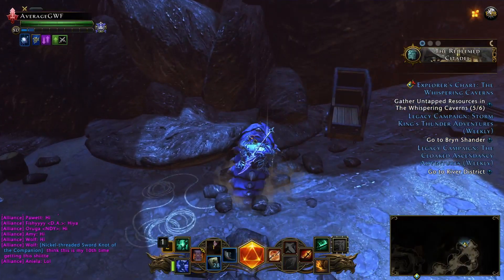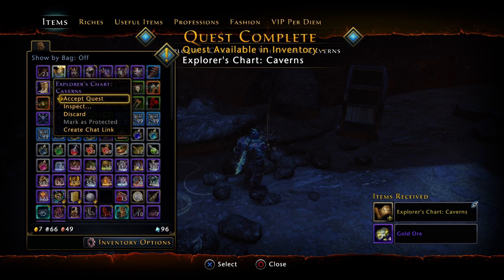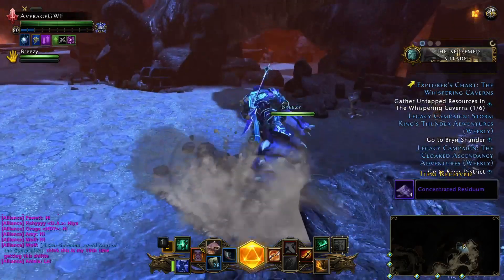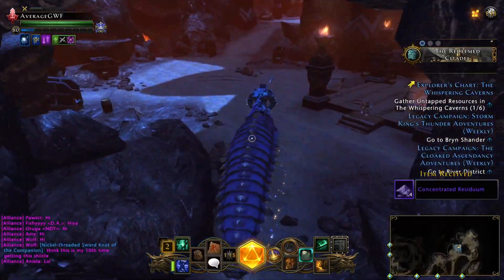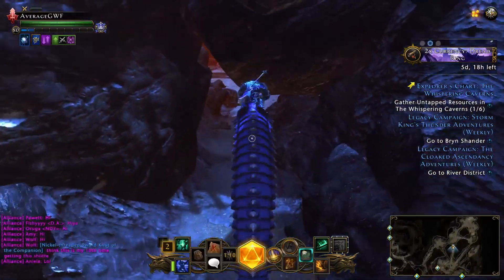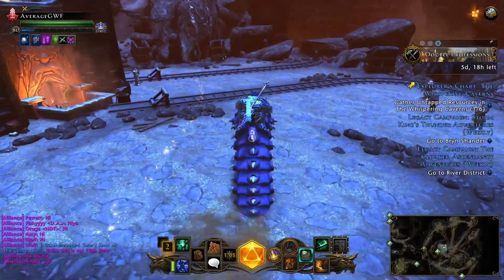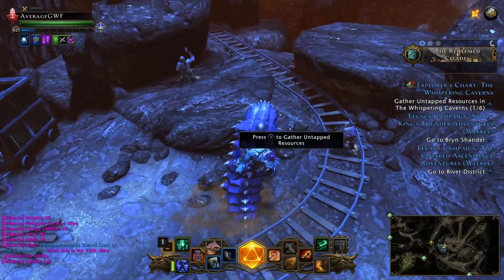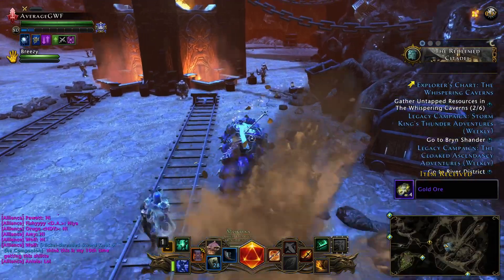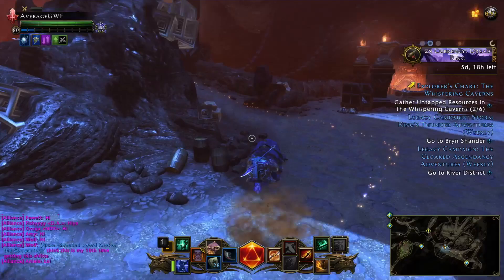We're just going to complete this rotation here and then go back, and then we'll call an end to the video because I've got a lot of farming to do. I put the scroll in the top left of my inventory just because it's easier to get to — I don't have to go looking through my inventory, so it's a small quality-of-life improvement. The way back is essentially the same rotation; you just do them all the same way you did them on the way forward, so after this we'll take a left up here.